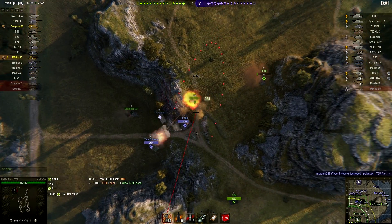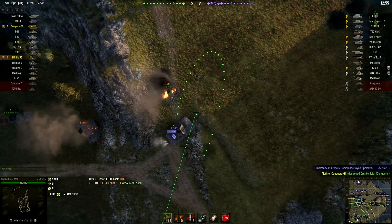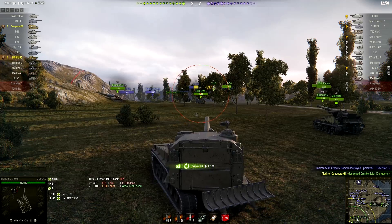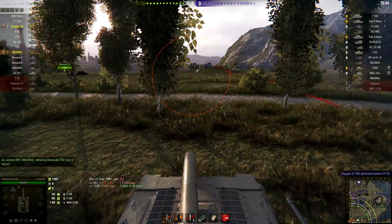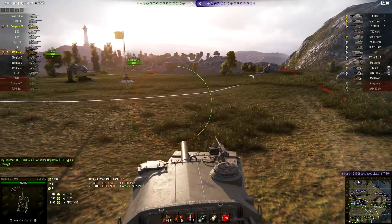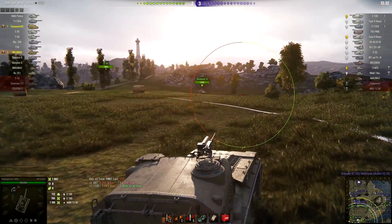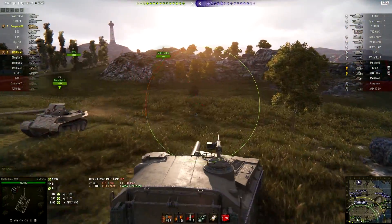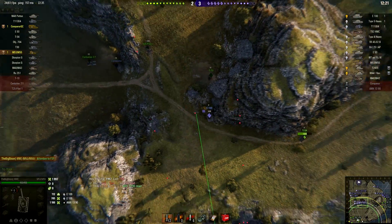We were not the only ones noticing the enemy heavies making the advance. Our friend in the M53/M55 is also aiming down on this E-100. We have little chance to get him in one shot, but we can start chipping away — and what a chip that was, almost 900 damage in a single shot. As the enemies are taking over that part of the map, staying out in the open becomes really unhealthy. So we relocate to the other side, not cornering ourselves where the CGC is, so we can create a lovely crossfire.